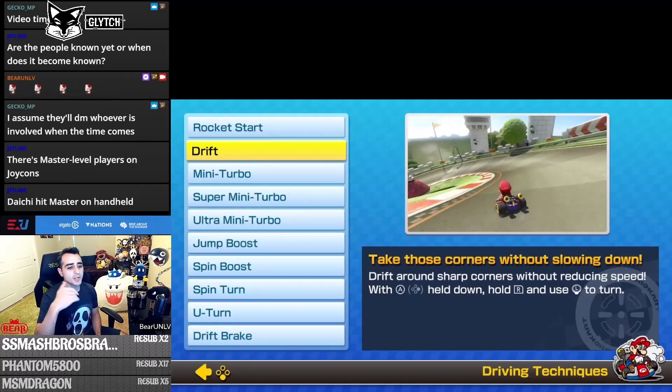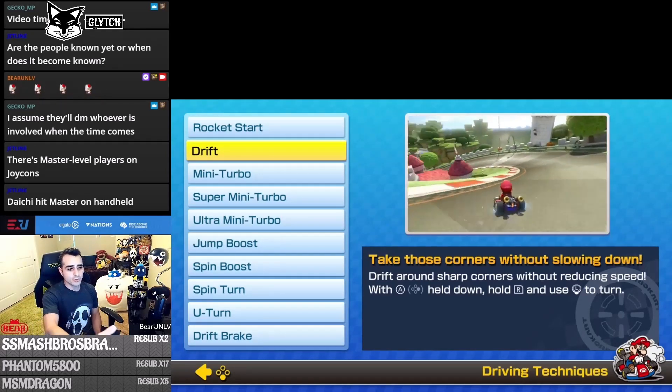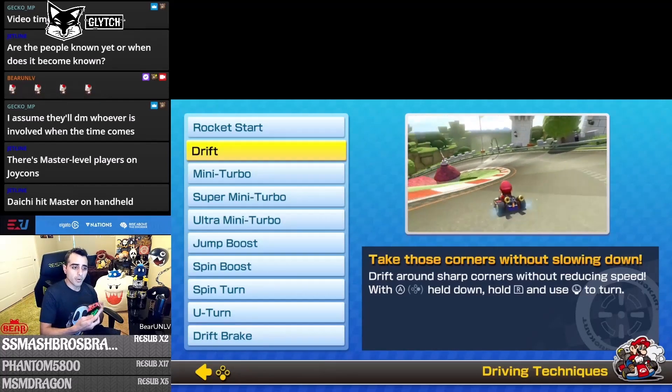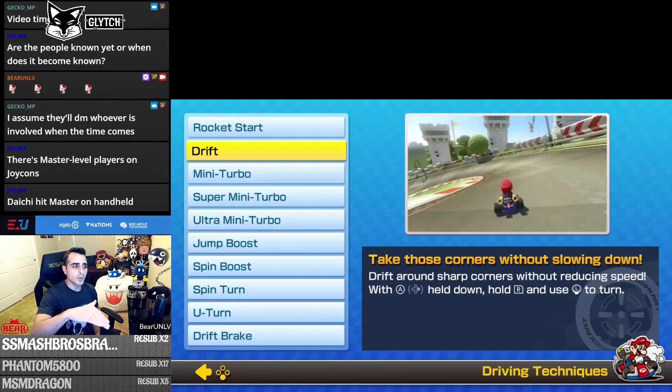If you know anything about Mario Kart, it's all about drifting. The game explains that you drift around sharp corners without reducing speed by holding A, then holding R to turn. What they're showing here is what we call soft drifting — you're not getting a mini turbo out of it, which leads into the next important topic.